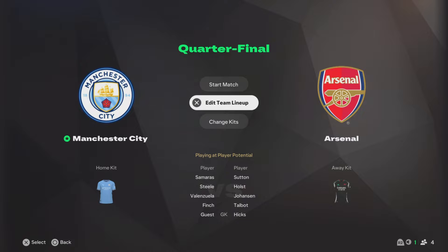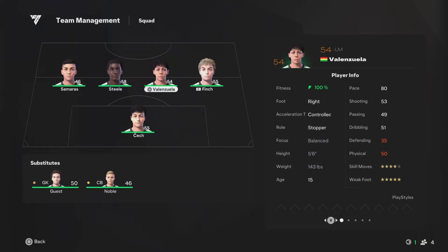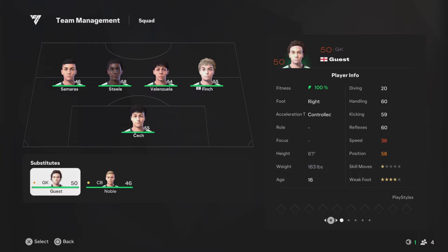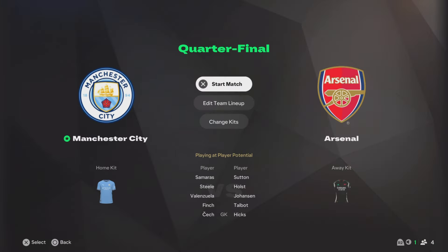Before the first Premier League game, I thought we'd play the Youth Academy tournament quarterfinal against Arsenal. We're going to edit the lineup and play the best players — bringing in Cech in goal because he's taller with better potential. I'm considering whether to have a centre-back instead of two fullbacks. I might take Finch out and bring in Noble, but he's only 5'6". We've got Valenzuela in midfield and Samorris as the striker. Let's get into this one and hopefully not get knocked out straight away.